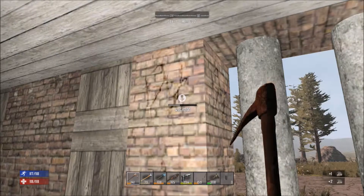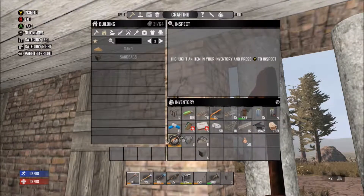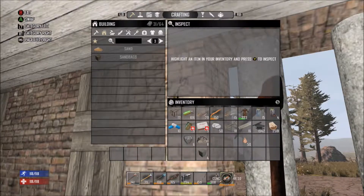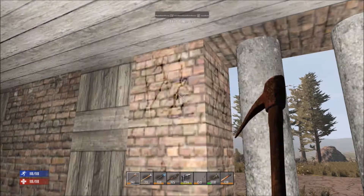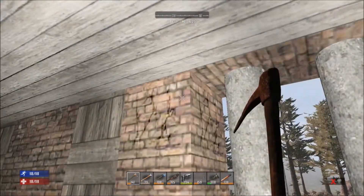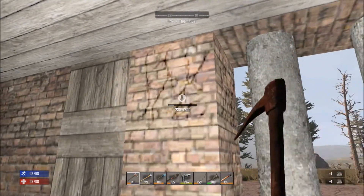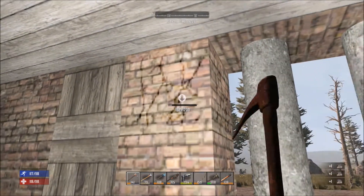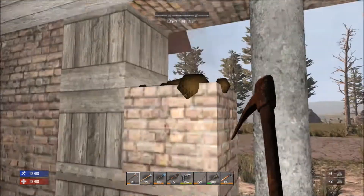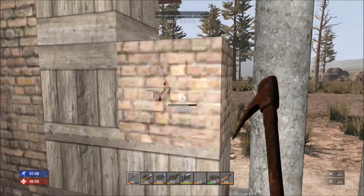I've also got some more concrete being made. So what we're going to do is we're going to put these three pillars up, then we're going to rush outside in order to lay down as many spikes as we can.